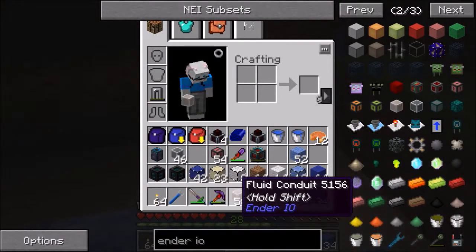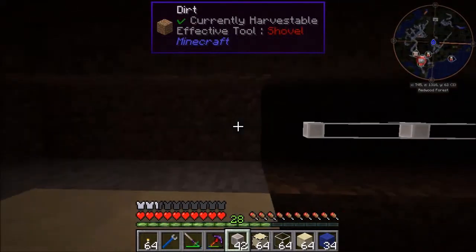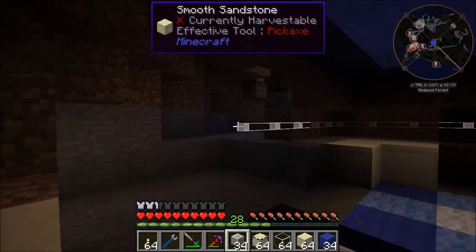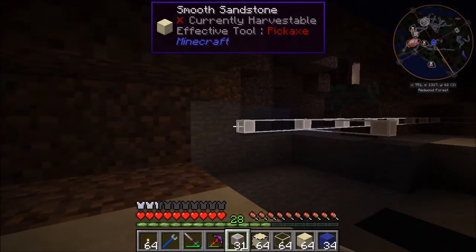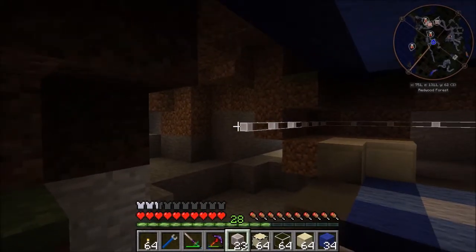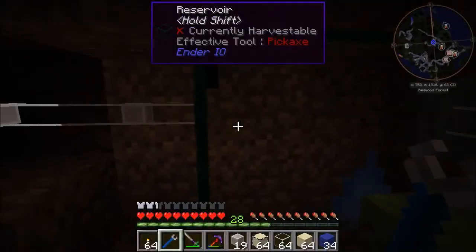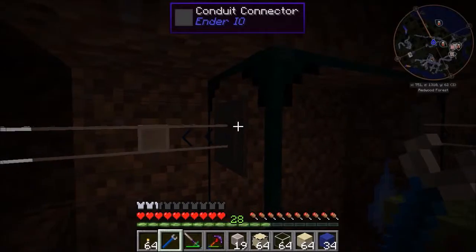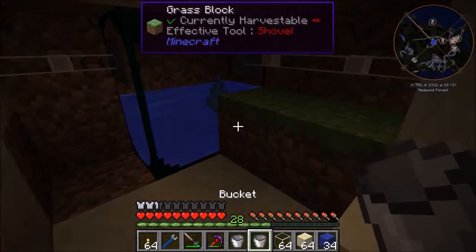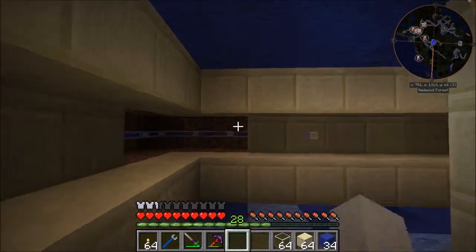First things first, let's go ahead and put in the water - water's part of it. This is much faster than usual. This one's just a little bit harder because I ended up making this in the middle of a cave. Now let's get this set up - want it to extract. Let's set you to extract as well. Now we'll go ahead and put in our water buckets. Infinite water source - just what we ordered.